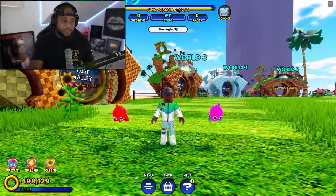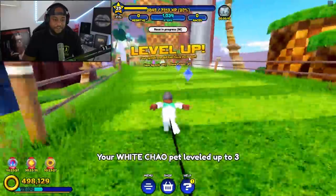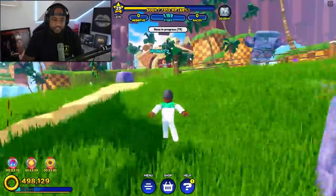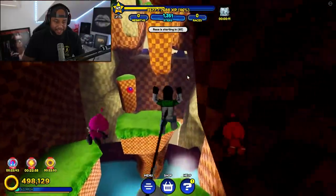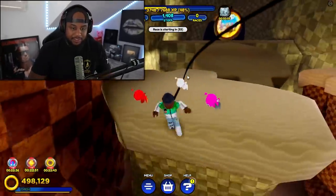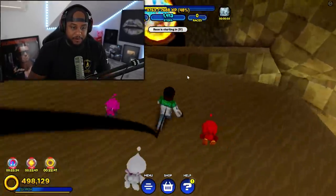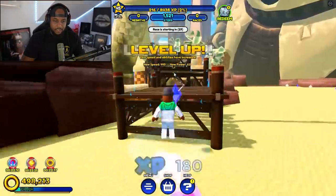We do have to complete the world in order to open up the next world, so let's go complete it. I got infinite level up too, so we don't have to rebirth. Okay let's go to World 2 — Lost Valley Obby. Let's slow down a little bit. Okay, we're at Lost Valley. I believe Tails is gonna be in this valley — it was Sonic before and they switched it to Tails. Alright, let's go, we're gonna make this quick.